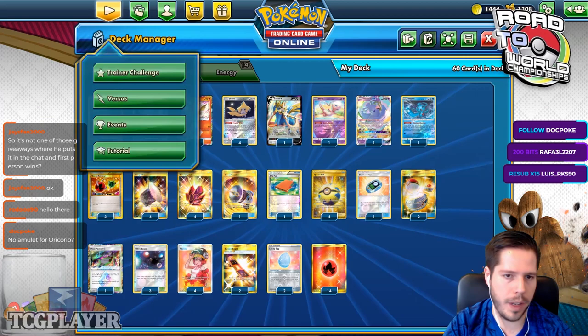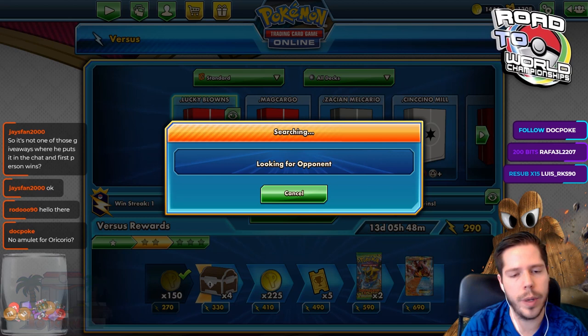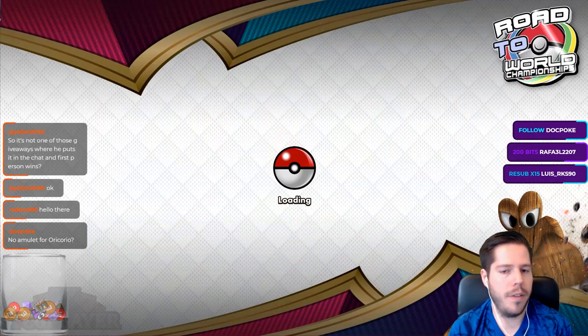No amulet for Oricorio, because how do you find the amulet? It just feels unreliable. Playing one amulet — how are you ever going to find it? If you are playing Green's to search for it, sure, but then if you're playing Green's you can't play Oricorio. It feels unnecessary. Even if you play the tool handbag — the one that searches for tools — you still only have two options, and it's still not that great.